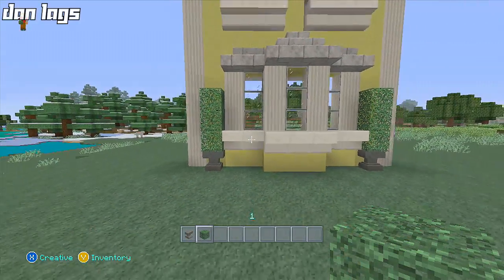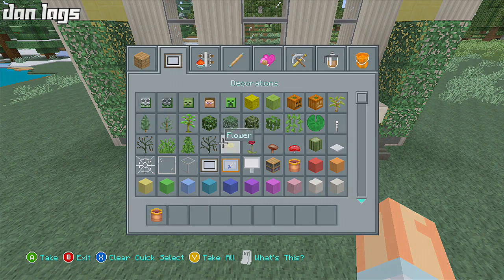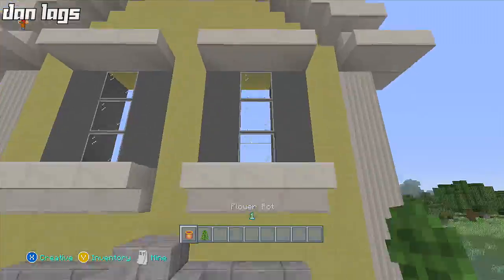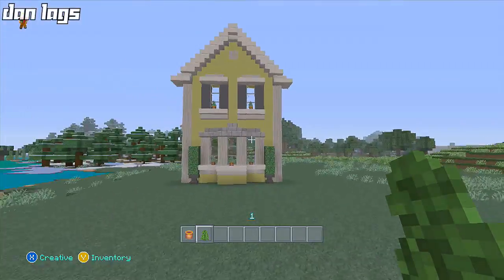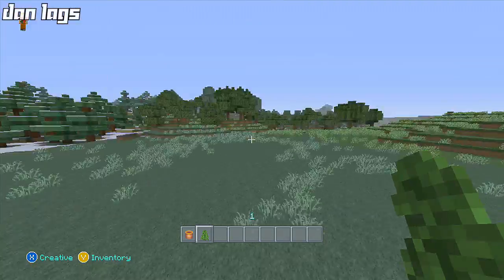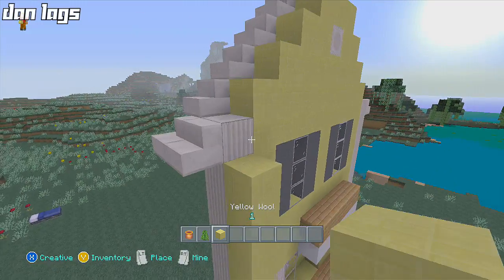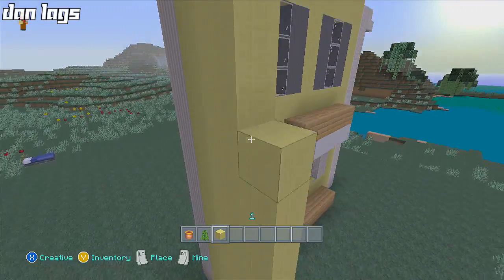I'll put some bushes here to line it and create some more color. Should I put flower pots in the windows? I think that'll be cool — put them in the windows. Yeah, that looks good, not too bad a start. Now I can get more yellow wool. It's always tucked in the corner — probably why no one uses it. We're going to take the yellow wool all the way down and make a sidewall.